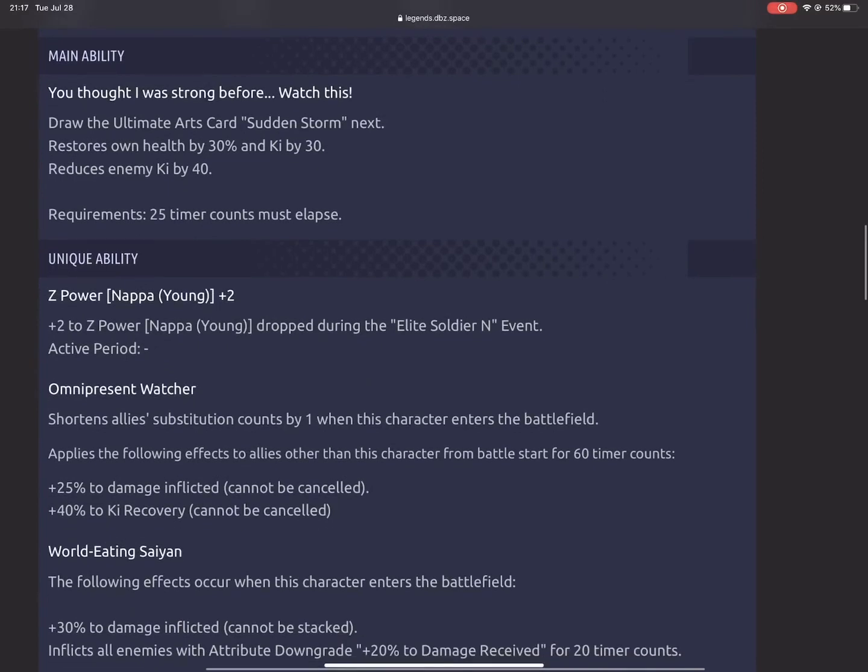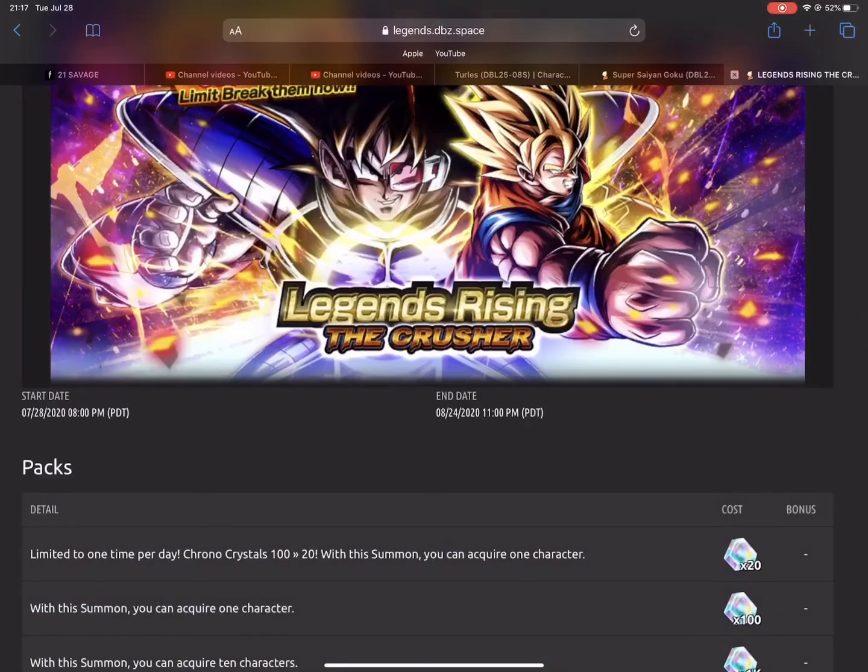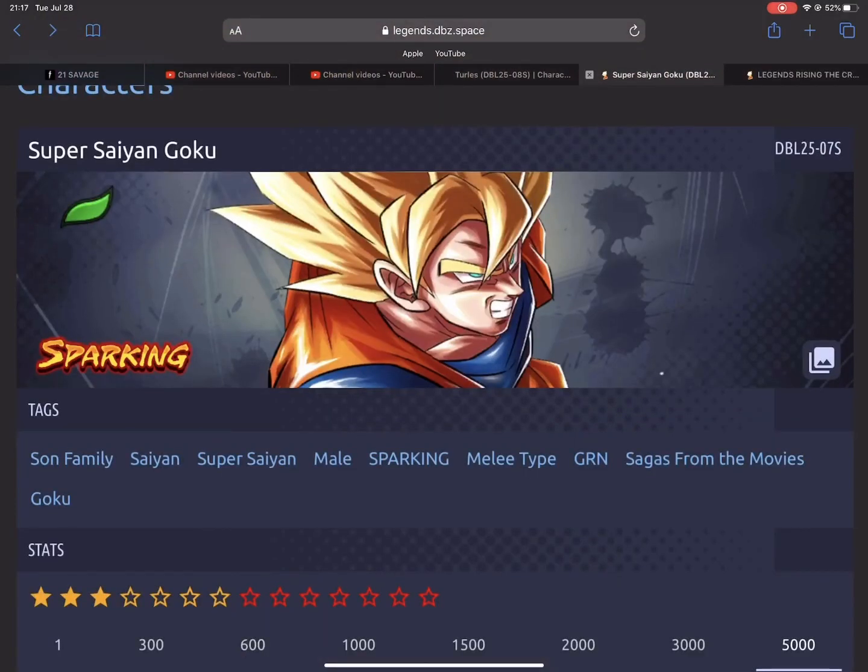Turlis's kit is just a lot better honestly. But once again — do not summon on this banner if you're free to play. Do not summon on this banner at all. I'm warning you, do not summon on this banner. But other than that, that's pretty much going to be it for this video. Thank you for watching, I'll see you in the next one.